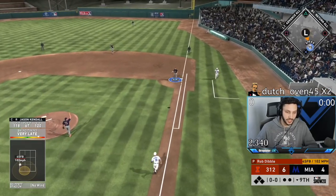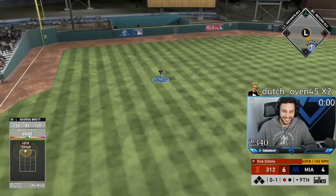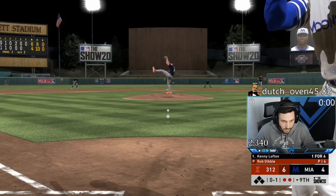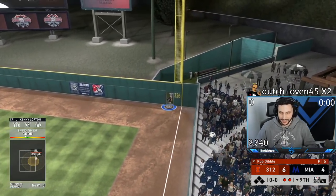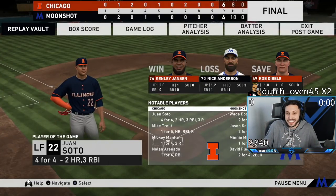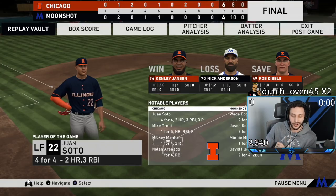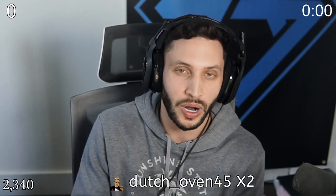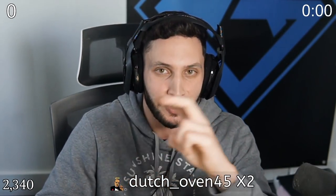Oh my goodness, I tried to check my swing. That sucks man — GG to him. High contact, low power is obviously just not the answer. We lined out a lot and didn't get rewarded for a couple swings. He deserved the win — GG to him. I just could not stop Juan Soto. Hope you guys enjoyed the video — if you did, hit that subscribe button, give it a thumbs up, turn on the notification bell, and until next time, I love you guys. I'm out.